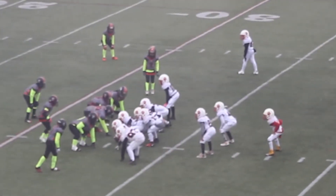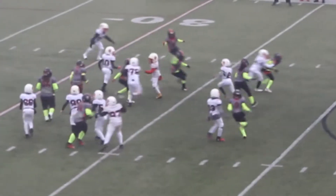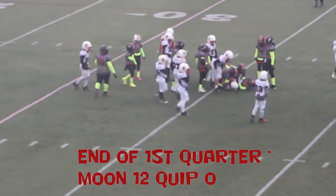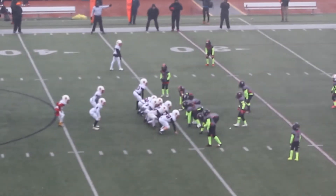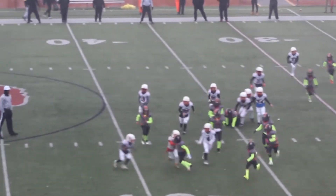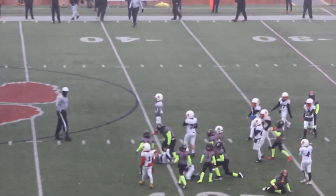Blackshear under center, man in motion is Arnett. Pitches off to the right, gets a block — a block from Dianello. Blackshear pitches it off to Trey Wilson in the backfield, spins off a tackle and loses his footing.